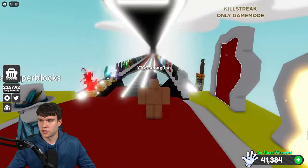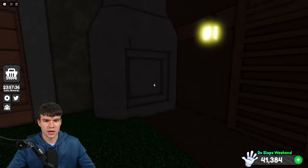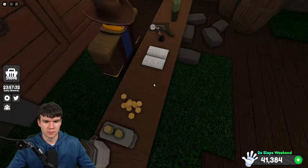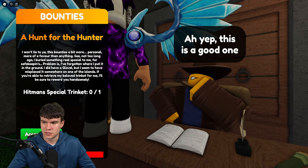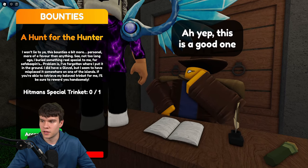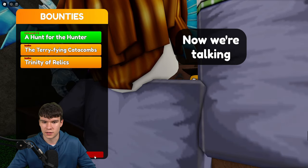We've reset our character. We need to go back to spawn. Actually, we don't need to go to the castle. We need to go down here, as you can see. Go ahead and go through this hatch, then you're going to want to speak to this person. Let's talk to the hitman, then go to the quests. We're going to accept the 'Hunt for the Hunter' quest — go ahead and accept that quest. So what we need to do right now is get Hitman's special trinket.